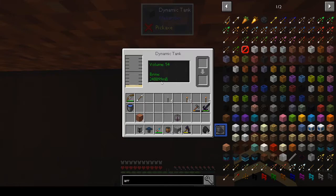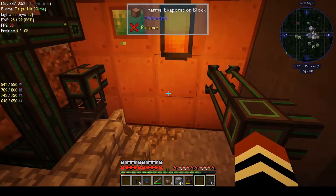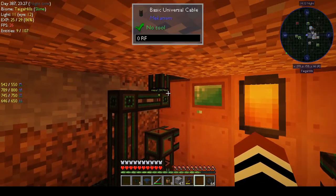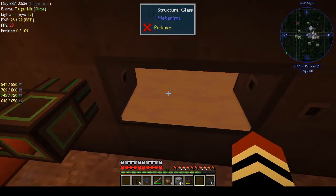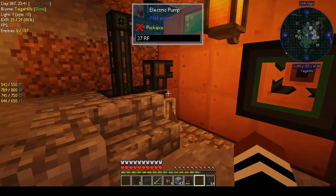It will tell you what's in there and how much - we have 248,888 millibuckets of brine. When it's daylight again it will start working. If we hooked this up to a solar generator it would work all the time, but we don't need it to. This dynamic tank is pretty cool.